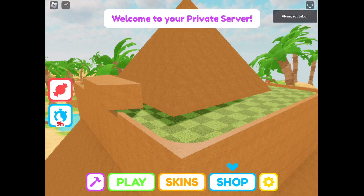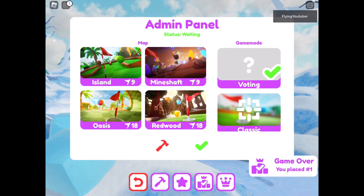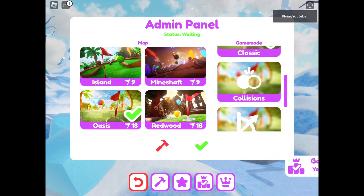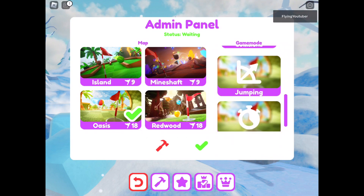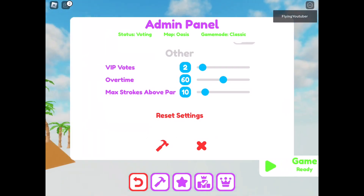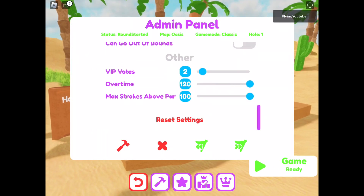I'm in a private server right now. You have to play the whole 18-hole map for Oasis. If you don't know, you can customise your map and also the mode. Oasis is the one you want out of all of these maps. You also want classic because it's just easy. You can do jumping if you want to jump around the map and try to look for more secrets, but I'll just show you part 1 in this video as we don't know the rest of the steps. Supergolf is confirmed to get a bit by the way — it was leaked. I recommend making your max strokes to maximum as well as overtime to maximum.